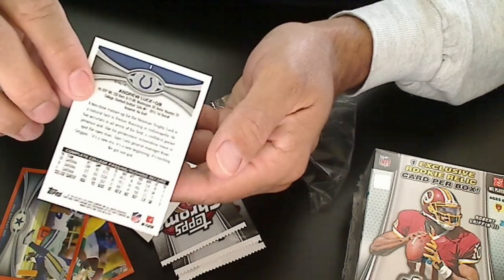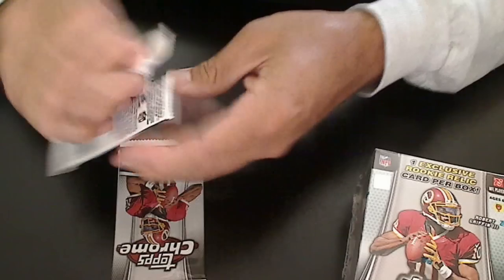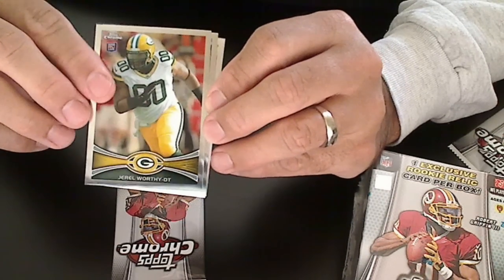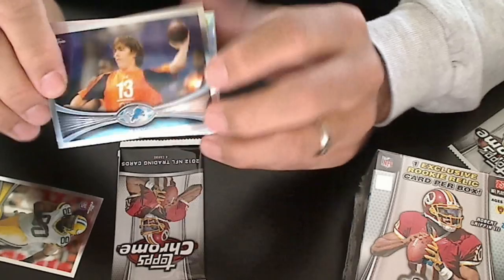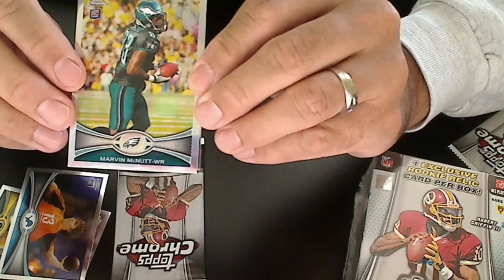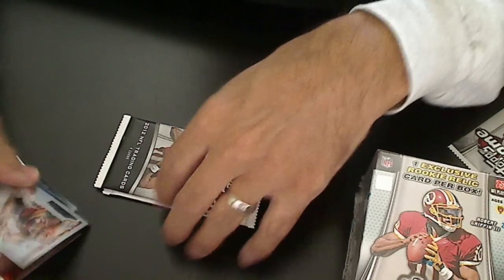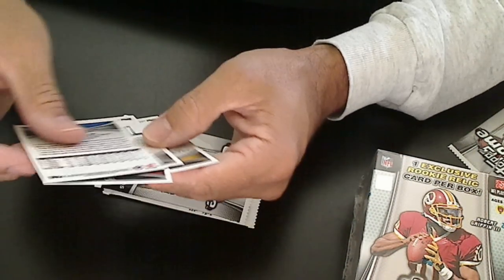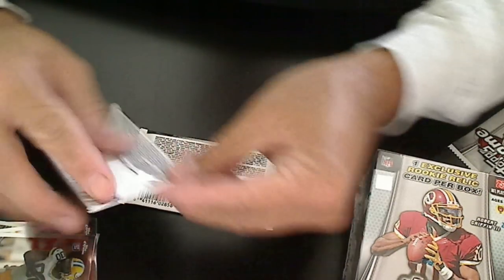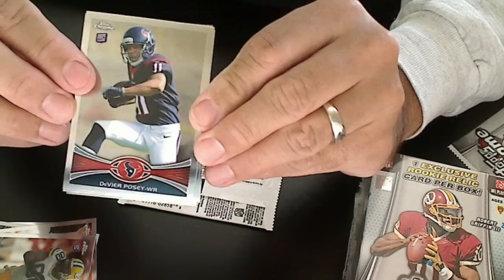Andrew Luck is card number one. And on with the packs. So we can get rid of some of this glare. Andy Dalton. Looked pretty much about the same as last year. Real glossy.